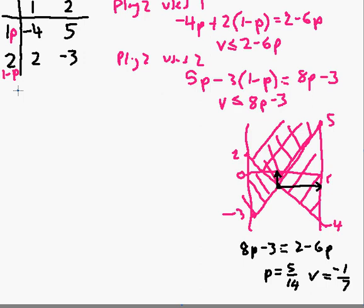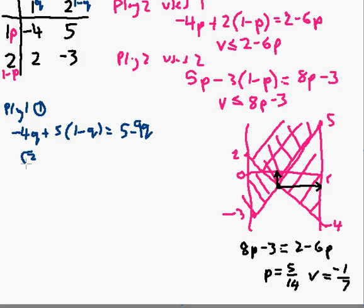Let's check what player two's best strategy would be by looking at playing strategy one q of the time and strategy two one minus q of the time. If player one was using strategy one all the time, the value of the game would be minus four times q plus five times one minus q, which simplifies to five minus nine q. If player one plays strategy two all the time, it's two q minus three times one minus q, which simplifies to five q minus three.